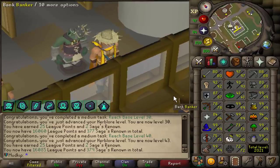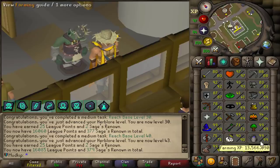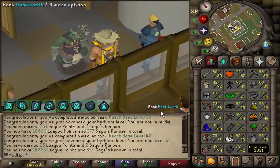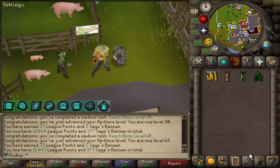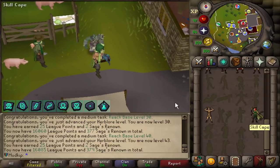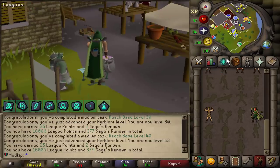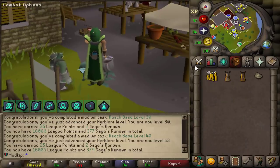Herblore is just by far the lowest skill on the account — I've just been putting off doing the farm runs. Which reminds me, I should buy the farming cape because it gives you 5% increased yield when you farm herbs. Spending 99K to buy the farming skill cape, and then once I eventually start doing herb runs, I'll try to remember to wear this, although it probably won't matter too much since it should go really fast getting 6x herbs.